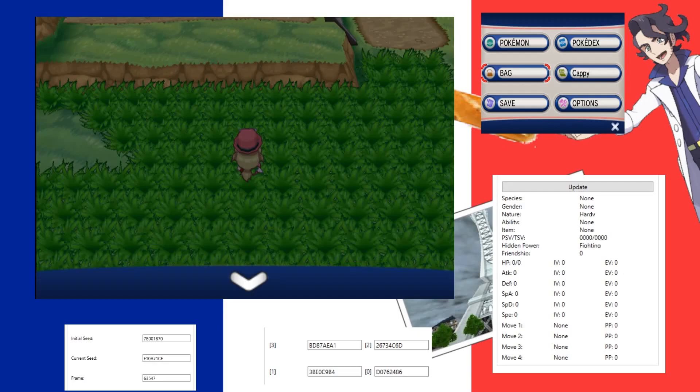Hey there, everyone. Today we're going to be doing more Gen 6 RNG, focusing on wild RNG. I've got my screen open here. I'm going to show you what it looks like when you do it correctly, and then after that we'll go back and actually do the whole process from start to finish. I'm just going to show you the finished result here — that took about an hour and a half of setup, and it will vary depending on how lucky you are and how good you are at math.